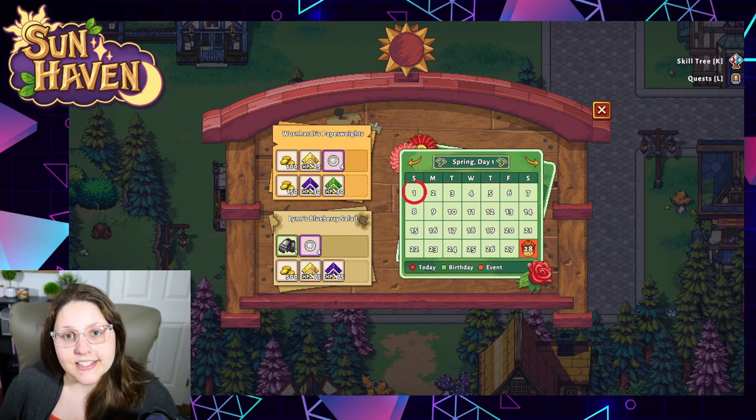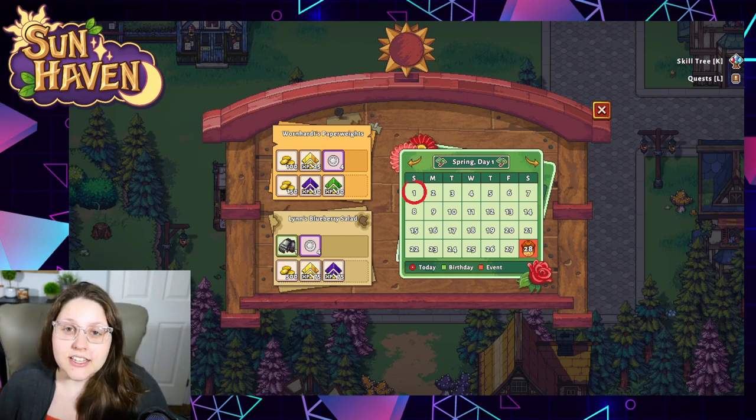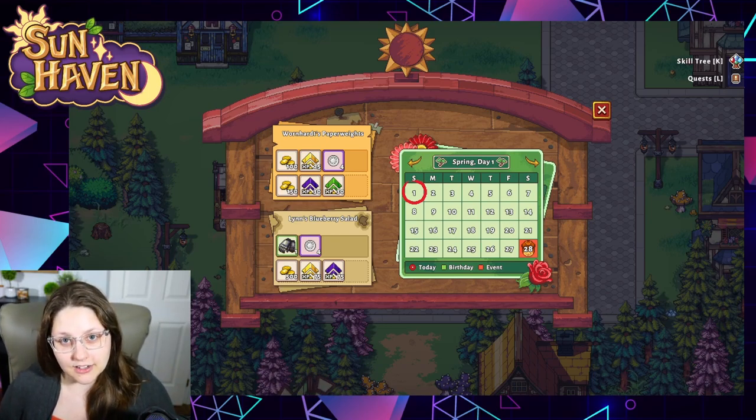With patch 0.7, Sunhaven got an upgrade to having all four seasons: spring, summer, fall, and winter. Each season is a total of 28 days and you have to time your crop planting accordingly. At the end of each season, your crops might die if they are not meant to be grown in that season.